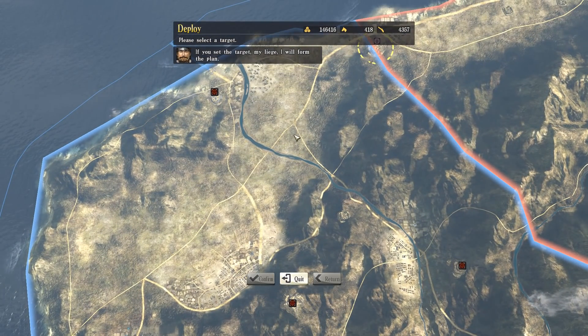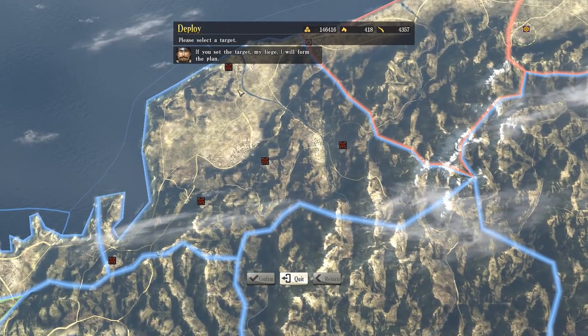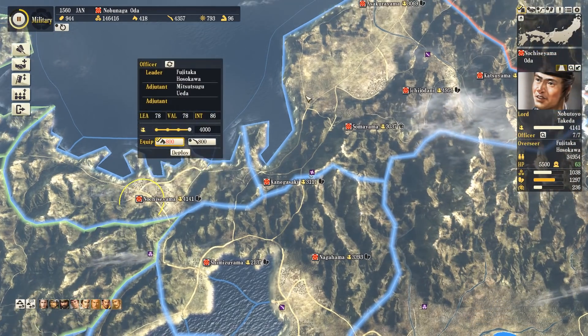Someone in the comments had said something about there being a way to make your troops all just go and stand somewhere, but I didn't remember what it was so I started just wildly clicking around trying to see if I could do it.